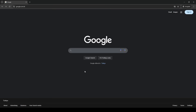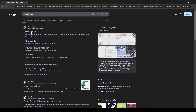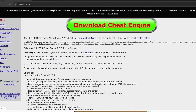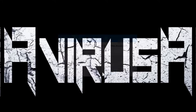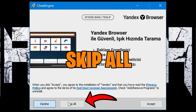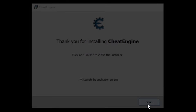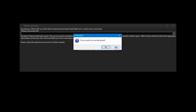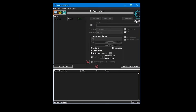First things first, go and download Cheat Engine. Go to the website, press on download, save it. After downloading, double click on it, press ok, press next, accept, and ok.